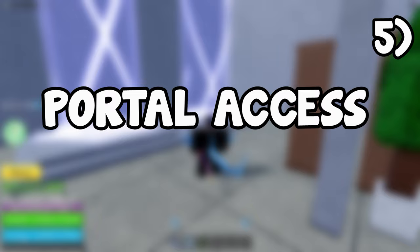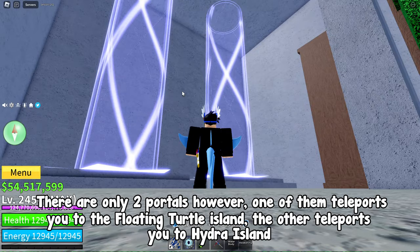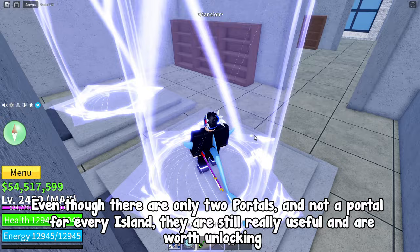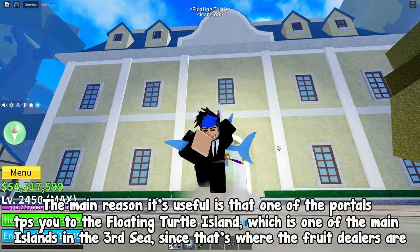When you reach the 3rd Sea, you unlock portals. There are only 2 portals however — one of them teleports you to the floating turtle island, the other teleports you to Hydra Island. Even though there are only 2 portals and not a portal for every island, they are still really useful and are worth unlocking. The main reason it's useful is that one of the portals teleports you to the floating turtle island, which is one of the main islands in the 3rd Sea.